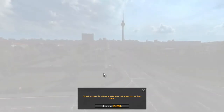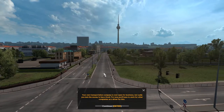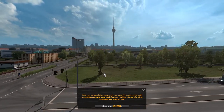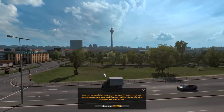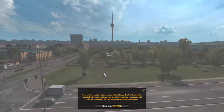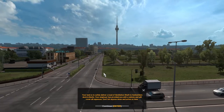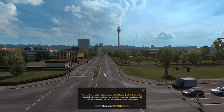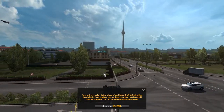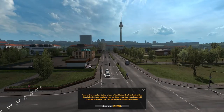I didn't know that was my dream job. Your own transportation company is now open for business, but sadly you lack the money to buy a truck. For now you'll have to work for other companies as a driver for hire. Your task is to safely deliver a load of ventilation shafts to Sand Builders dock in Berlin. Your employer has provided you with a vehicle and will cover all the expenses. Don't let anyone down and arrive on time.